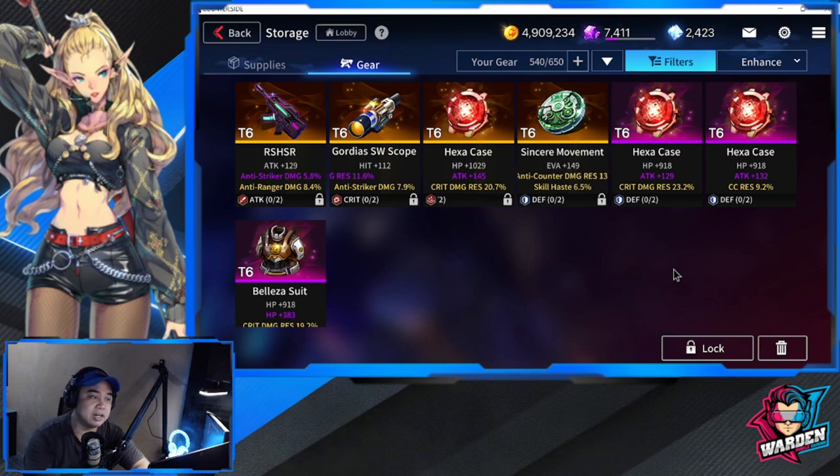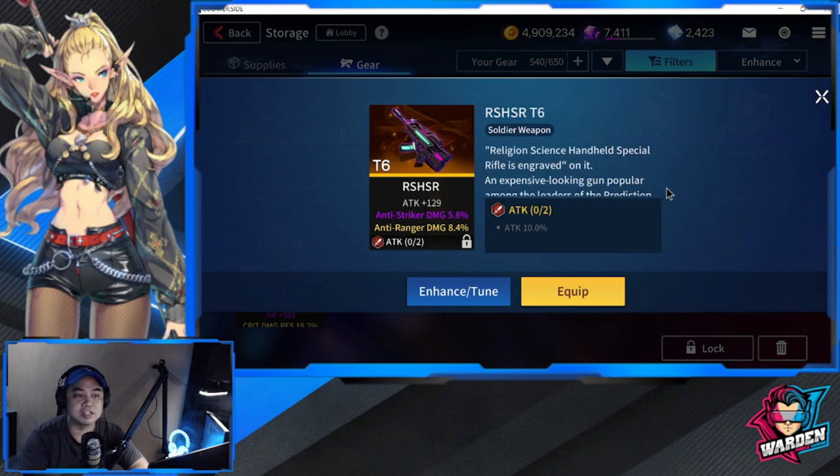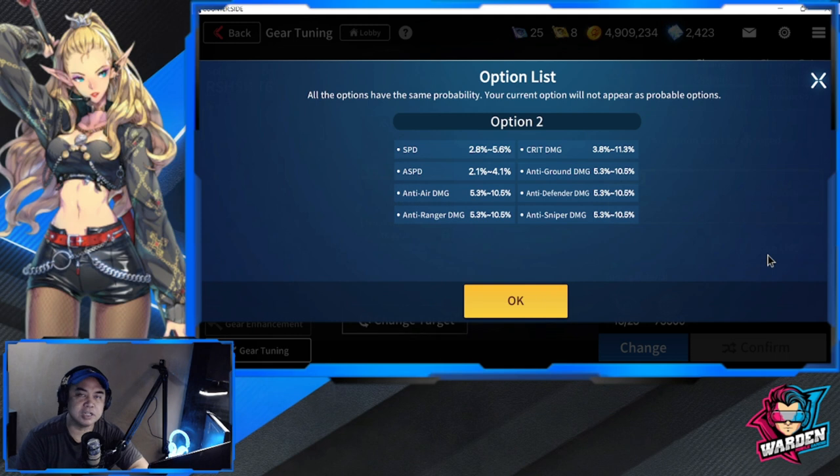Before we proceed to the updated gear guide, I'd like to feature a couple of honorable mentions — namely the RS HSR, which stands for Religion Science Handheld Special Rifle. It's engraved, and option one specializes in anti-Striker damage. Looking at the other stats, there aren't a lot, so this could serve as a filler gear rather than something for your major units.